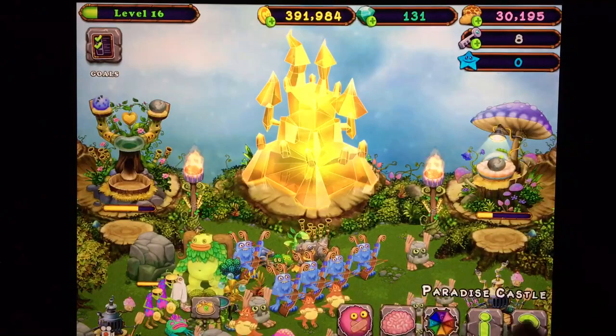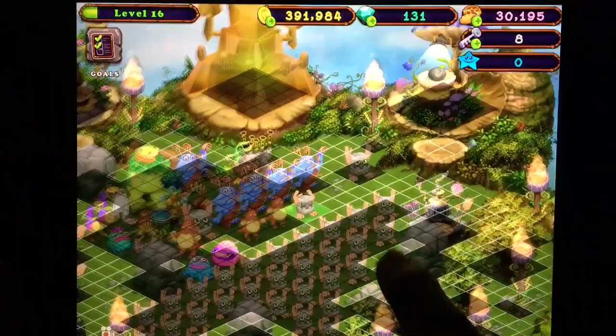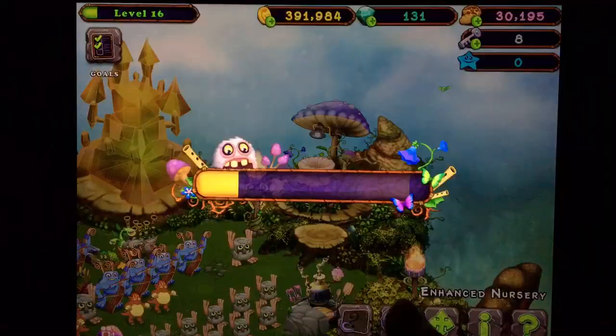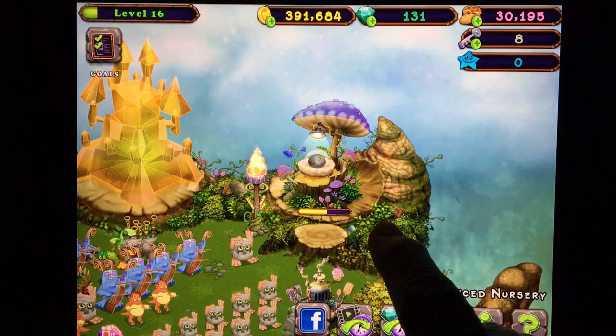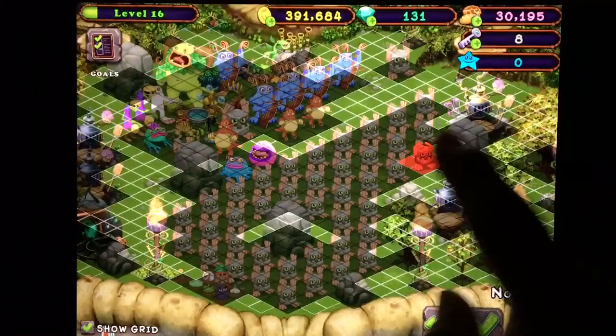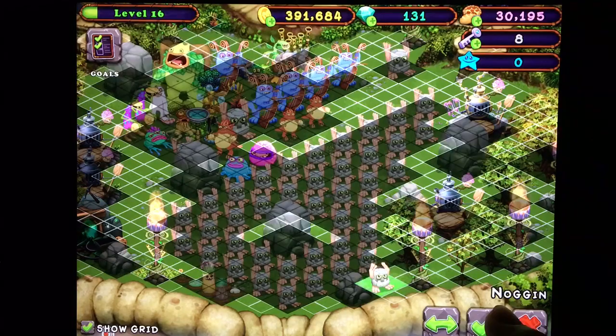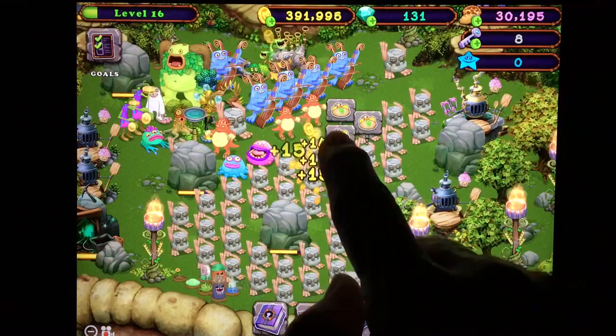Where are we at here? 86, so four more — three more, the countdown has begun. Three more. I collected five diamonds last night for the daily login bonus, that was nice. So we need two more here. We are collecting coins from my army, that's exciting.